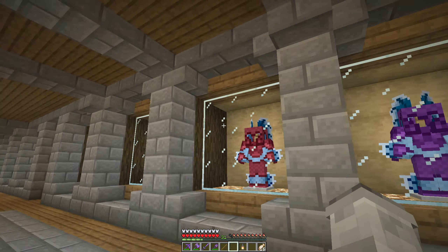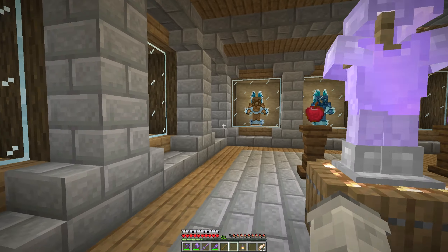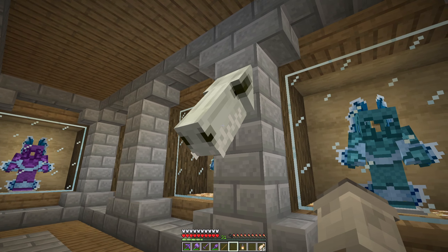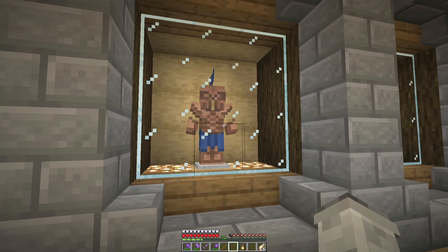Here are some more armors that we have achieved — look at all of this. Yeah, this took quite some time. There was actually a bug so I had to get an older version of the update and reconfigure it — just a whole bunch of stuff. In that process I managed to get the skull, which is a 2.5% drop rate, so that was pretty hard. Some troll armor and some more armors here.